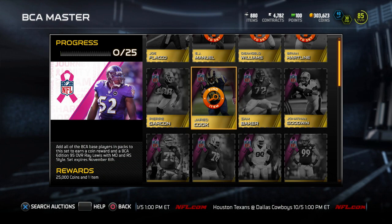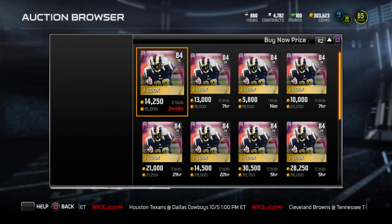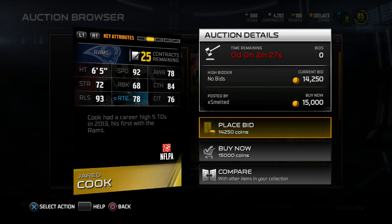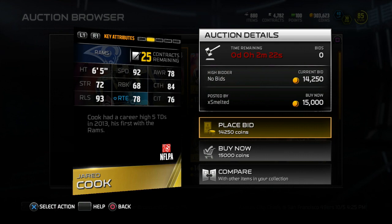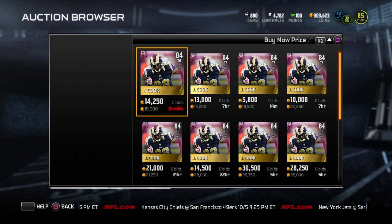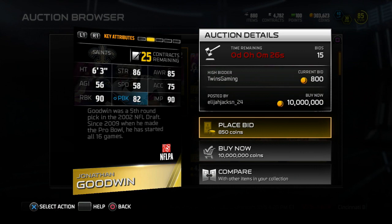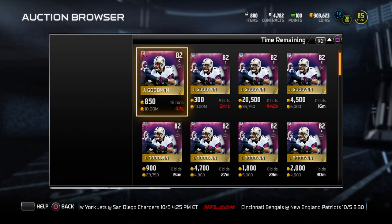Jared Cook is here — we always talk about Jared Cook when it comes to BCA. He's one of those really fast tight ends. 84 overall with 92 speed, 6'5", 84 catching, 93 release, 78 route running, 76 catching traffic, and 68 run blocks. With Jared Cook you're going to get raw speed, really decent hands, and he's going to be able to break off the line. No one's going to press him at linebacker — he'll just catch balls and burn people for touchdowns. We also have Jonathan Goodwin, who doesn't look too bad. If you need a center: 86 strength, 90 run block, 82 pass block, 90 impact blocking, going for about 4K.